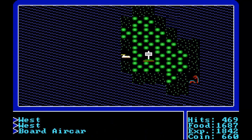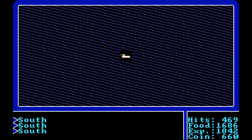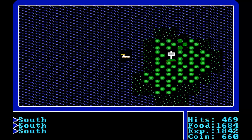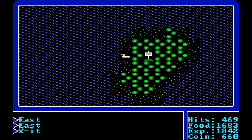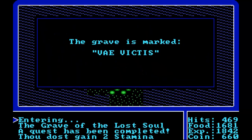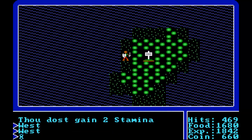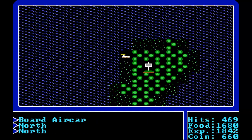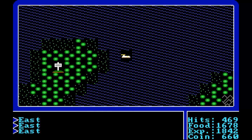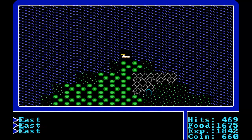Now there are a couple of signposts to the south. There's the Grave of the Lost Souls that we need to find — is it Lord British or the other king? Back in the land of Lord British. So let's go south. Here is another signpost. The Grave of the Lost Soul — thou dost gain two stamina. Fantastic. We get stamina from the Grave of the Lost Soul, and this is also what we needed to find for one of the kings. Let's see if there's another signpost close by so we can increase our stamina.